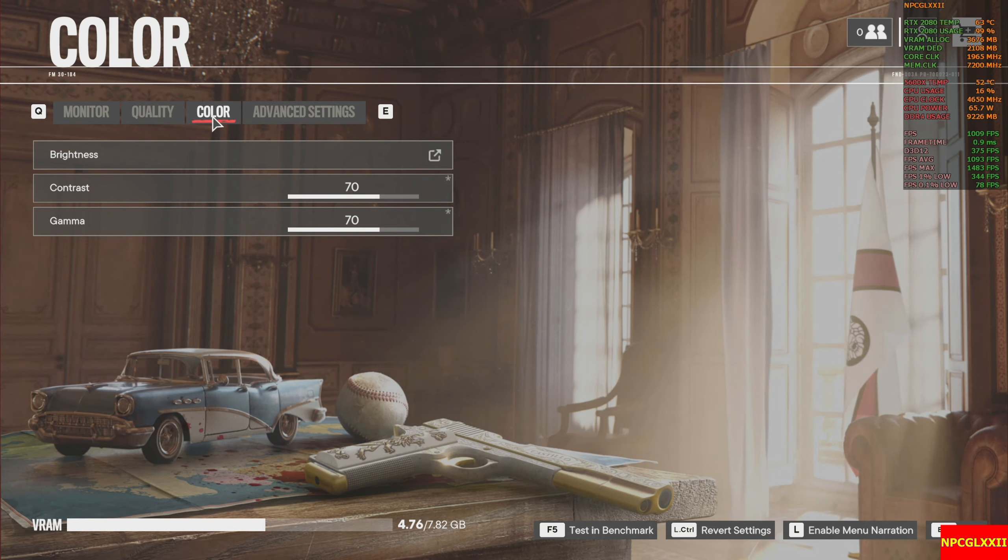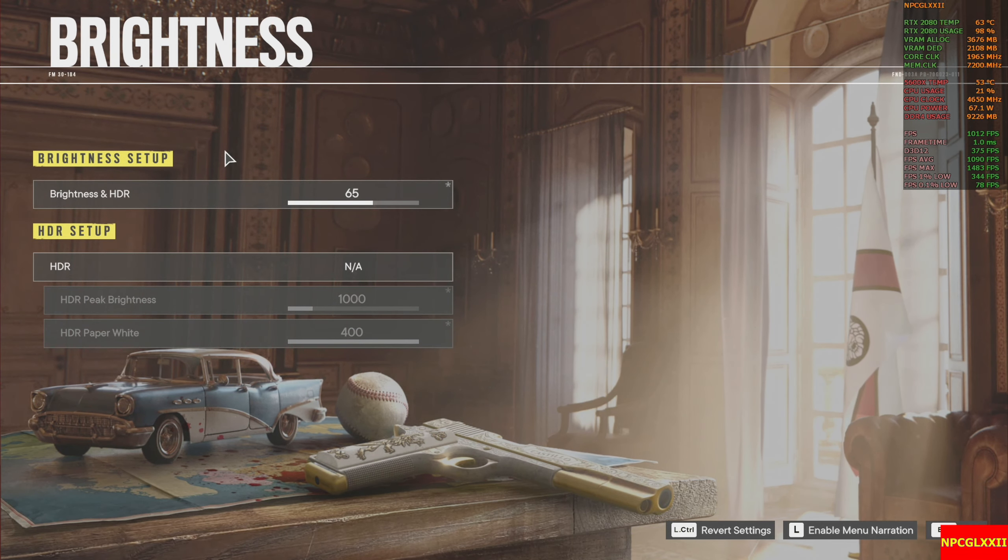For color, I just adjusted the brightness to what I think looks pretty good. Contrast and gamma are at 70, and HDR is at 65, even though HDR is off.